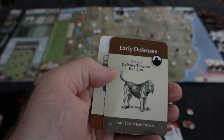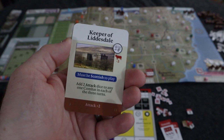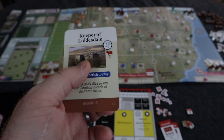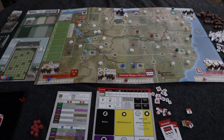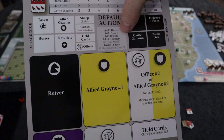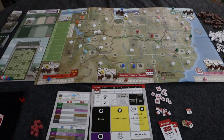Some cards let you draw defense tokens at random — most defense tokens are drawn randomly, so you'll want a little bag for them. Cards can also add or improve keeps, but you need the card that matches your region. If you don't want to play a card, you can take a default action instead: add one horse, add one sheep, add three cattle, add one notoriety, or Bastille one sheep to protect it from raids.